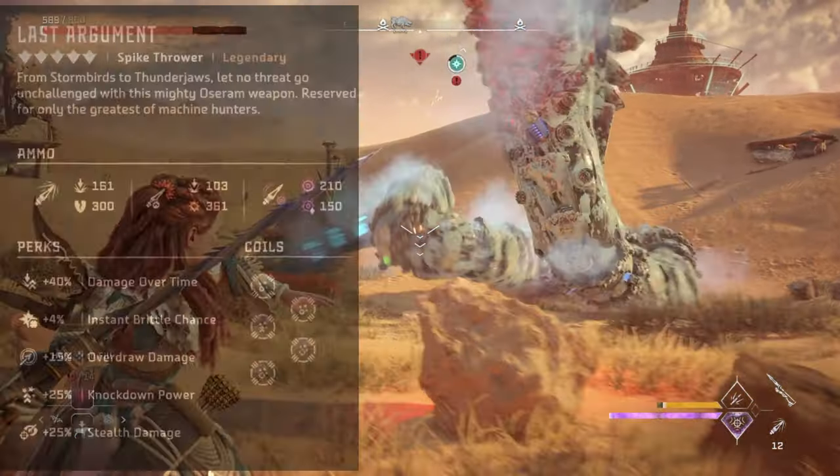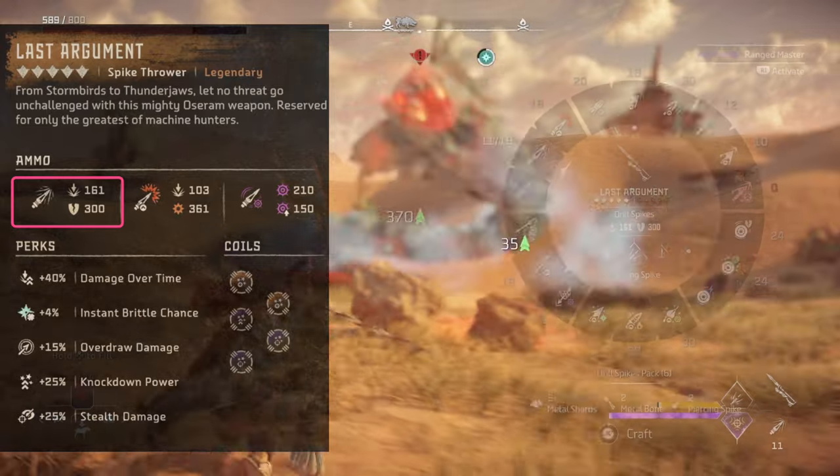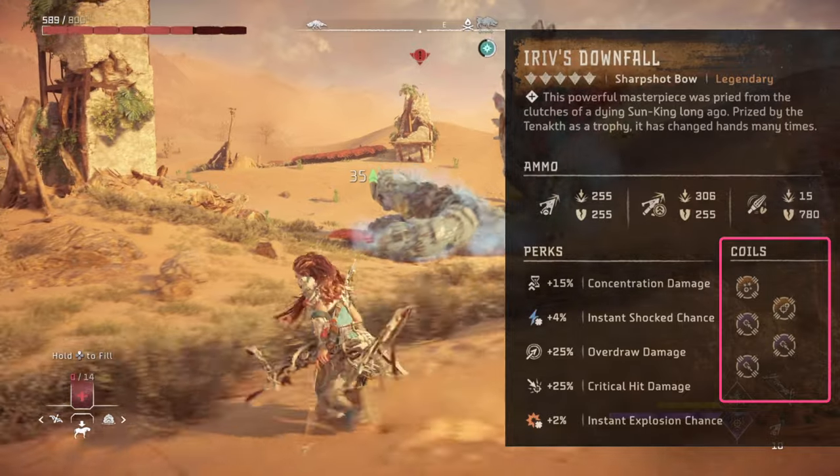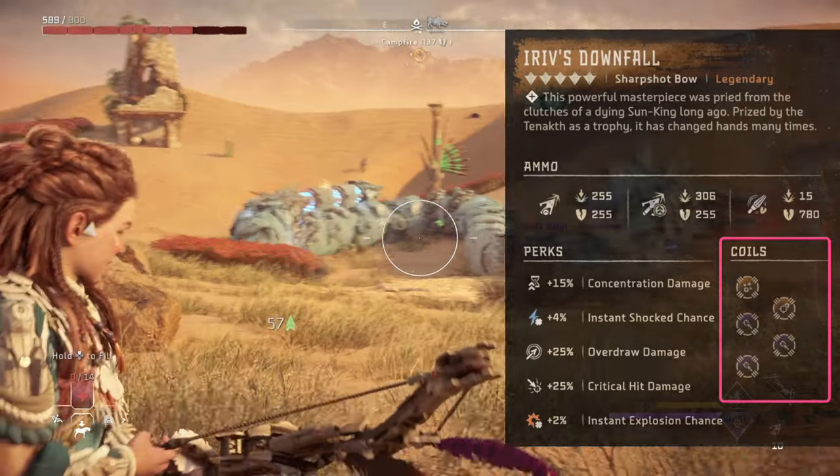A fun combination I've found is using the drill spikes from the Last Argument spike thrower, which are great at triggering knockdowns, and then equipping the elite knockdown coil to my sharpshot bow and using the brace shot weapon technique.